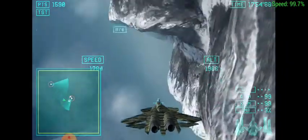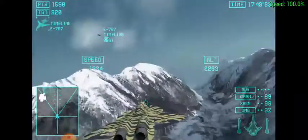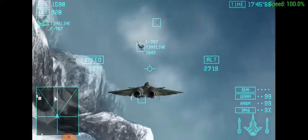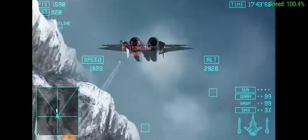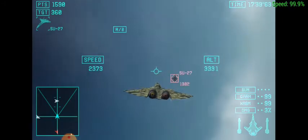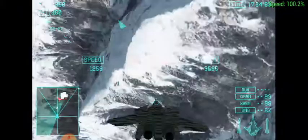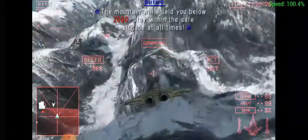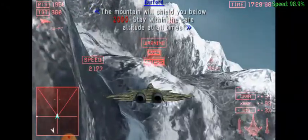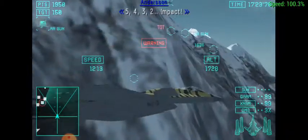Hostile has been destroyed. They have you on radar — multiple shields. Stay within the safe altitude at all times. Countdown: two, forward, radar — quick! Stay within the safe altitude at all times.